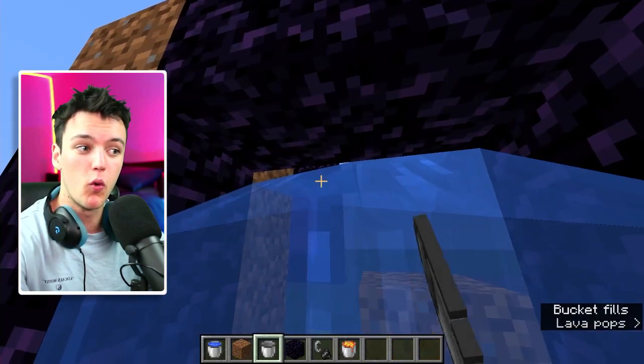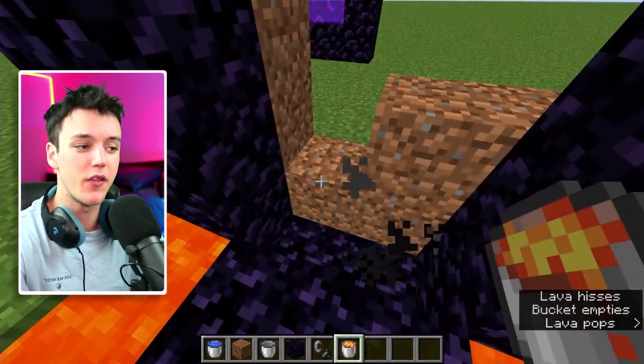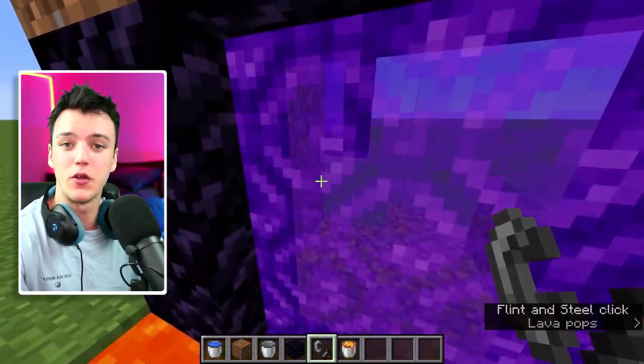As you're picking up this water, a quick tip is to break these two blocks and then quickly change the lava and fill those in. Now we've got our portal made — just light it with a flint and steel and you're good to go.